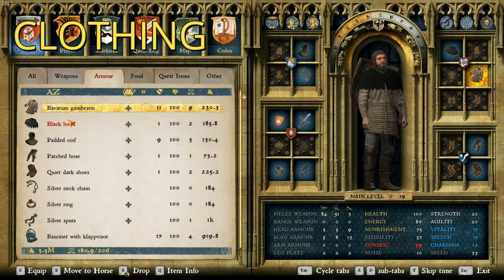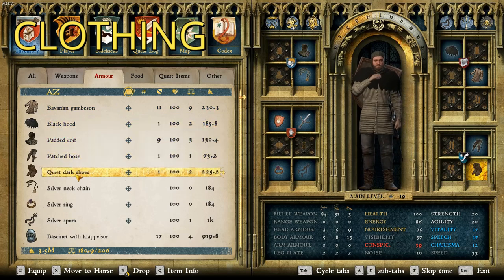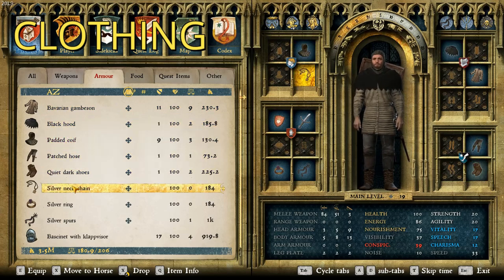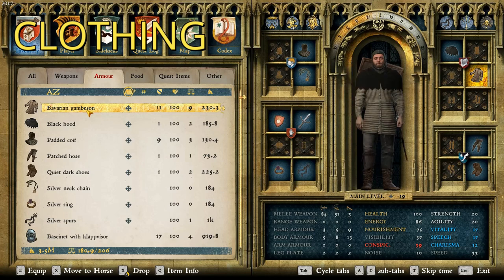Let's head over into clothing. We have pretty standard looking stuff — I kind of picture this being what a Robber Baron would wear. We have a Bavarian Gamsen, the black hood, padded coif, patched hose, quiet dark shoes — cause you gotta be quiet — silver neck chain, silver ring, and silver spurs. A lot of silver. This guy's a vampire hunter in his spare time! I wanted to go with stuff that seemed durable enough and not terrible. He's a Robber Baron — he has money, it's just not legitimate money.